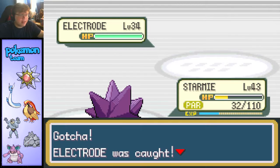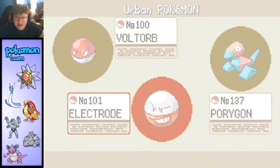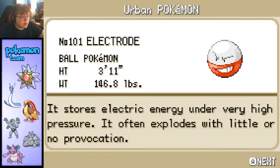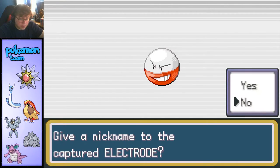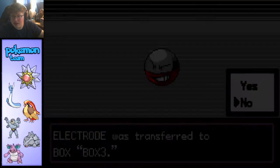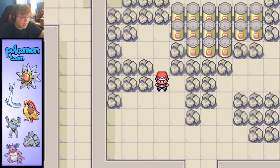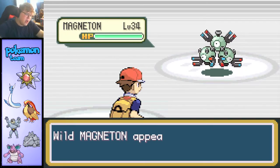All right, I got a phone call — sorry about that — but we caught the Electrode, so that was a surprise. Electrode's data was added to the Pokédex: it stores electricity under very high pressure and often explodes with little to no provocation. We don't even have to evolve an Electrode — I'll take saving time any day. But we still need that Magneton. Come on, let's go!